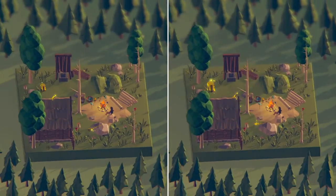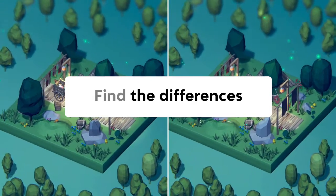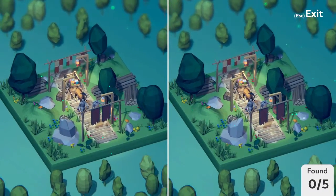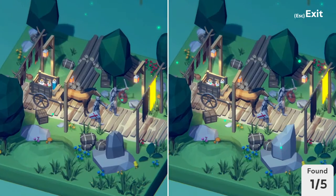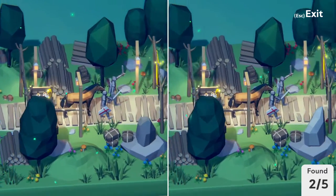Yeah, there's this woman who's just like cooking fish on the campfire right there, and there's no differences with her whatsoever. Just move on from that. So yeah, just trying to find all the differences in these different scenes. This banner is in a completely different location. This potion right over here — it's blue in one scene, but green in the other. So we click on that as well.